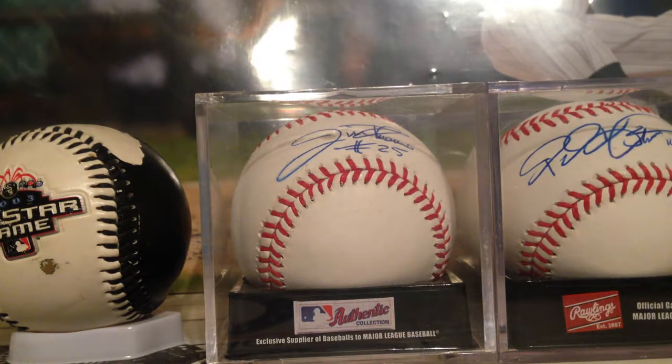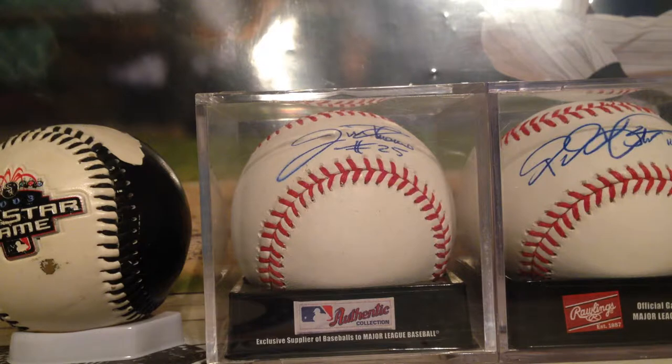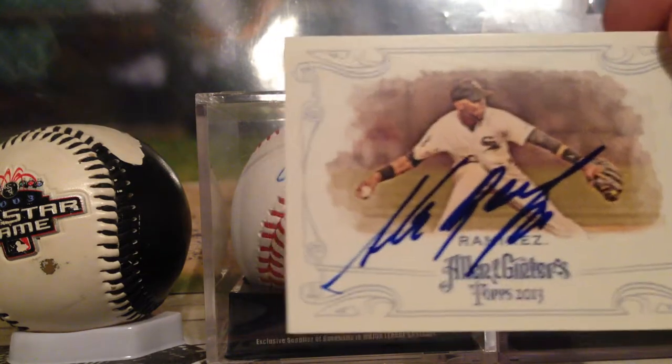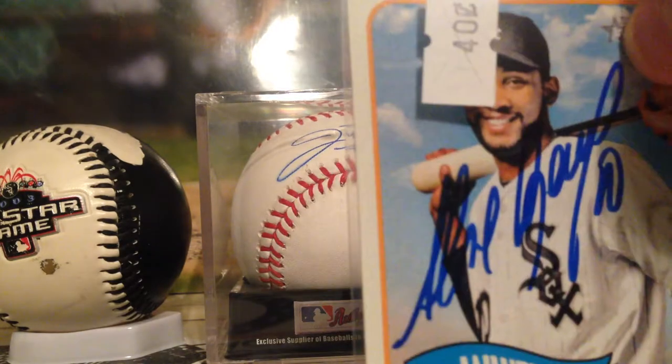Next we got Alexei Ramirez. He was probably the most interactive player with the fans in the whole thing. He was drinking at the bar, then came in through the lobby doors and just formed a line and sat there and signed for everyone. Usually in past years he'd just run away. So we got a Topps Heritage — I like how that came out. An Allen and Ginter with a nice play and dark blue. Add those to the set. Also a 2014 set card and another Topps Heritage.